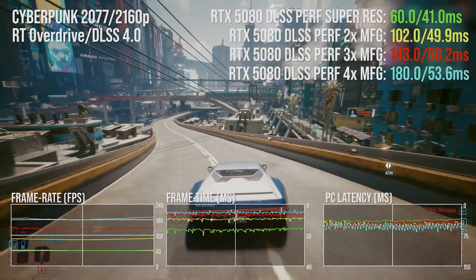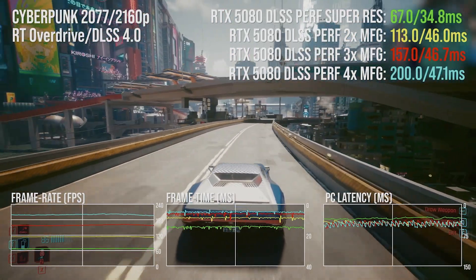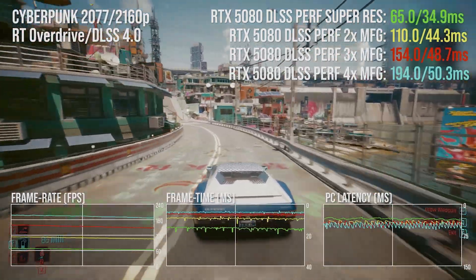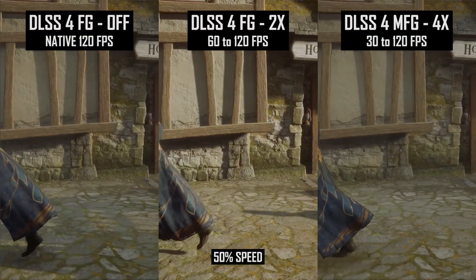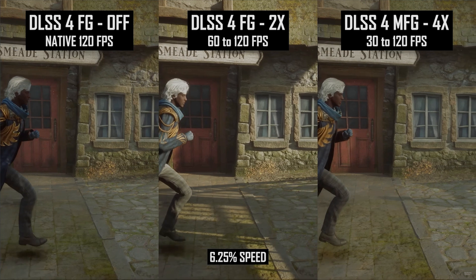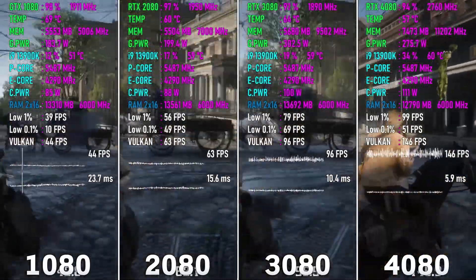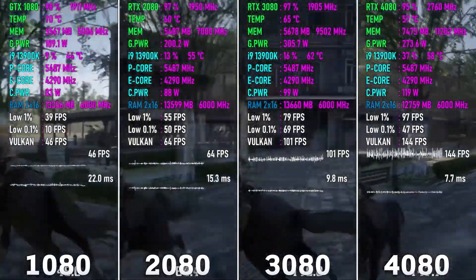Most of the increase happens just by turning on frame generation in the first place. If you want the best results with the least impact on latency, here are some key points. Number one: your base FPS matters the most. For the best experience, you should start with at least 50 FPS before enabling frame generation, to ensure latency doesn't negatively impact your gameplay. Second, don't exceed your monitor's refresh rate — so if your monitor is 144Hz and your game is running at 50 FPS, using 3x frame generation would be ideal. NVIDIA seems to be leaning heavily on AI gimmicks rather than raw performance gains. The massive leaps we saw from the 20 series to the 30, and then the 30 to the 40, seem to be a thing of the past when it comes to rasterization performance.